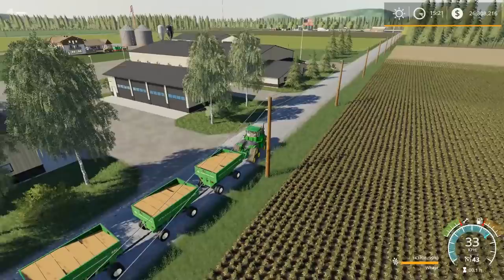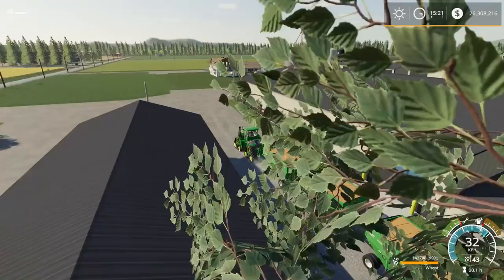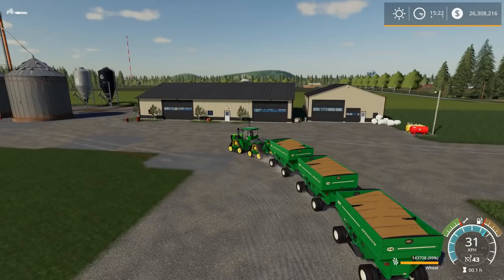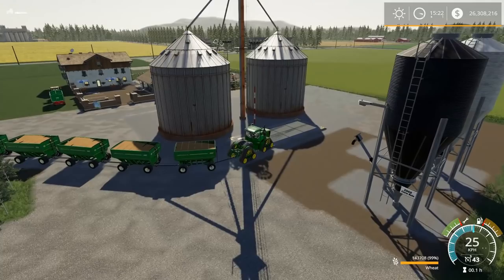First up we've got the J&M 680 gravity grain trailers — gravity wagons. These things are awesome, they are so good looking. Most of the trailers we have, the grain trailers, are some kind of a tipper or a rear dump. I haven't seen too many that are gravity fed or a bottom dump kind of like these are.